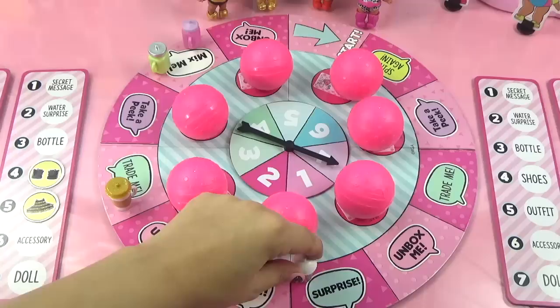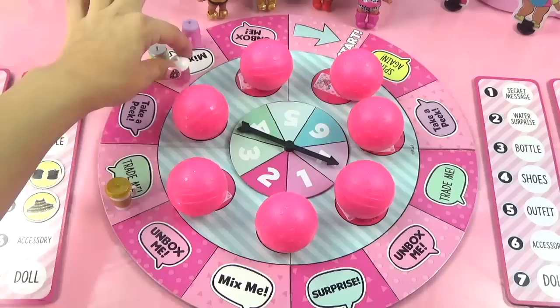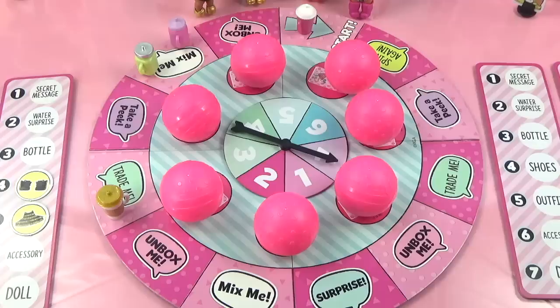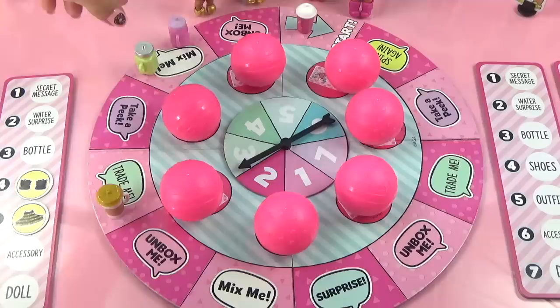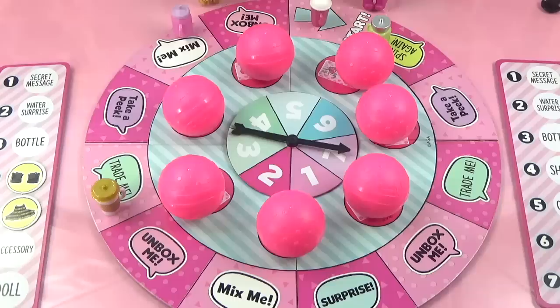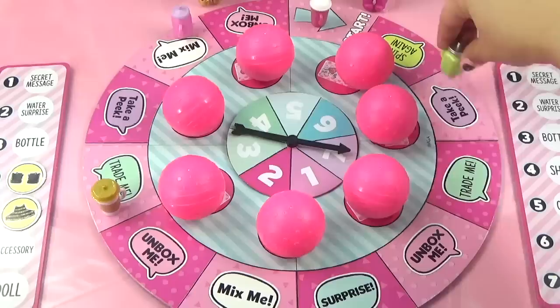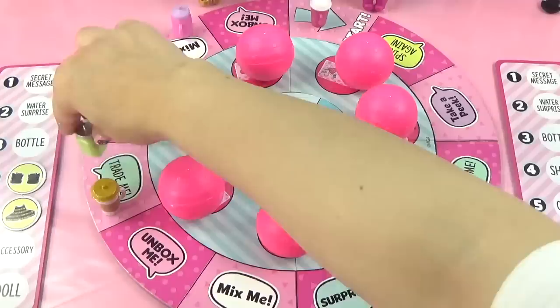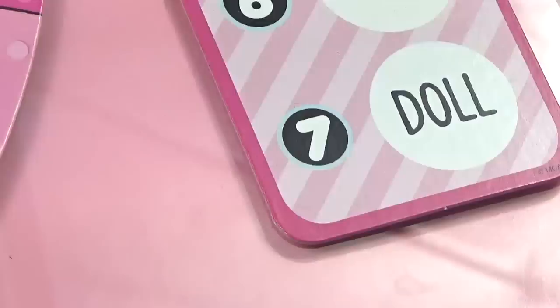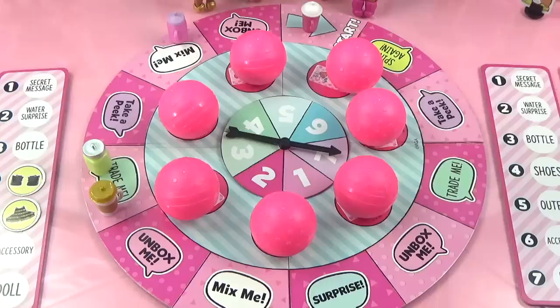Diva spins seven and moves all the way around back to the starting point - she doesn't land on anything. Coconut Cutie spins three, then gets to spin again and lands on seven, ending up on the Trade Me spot - but since she has nothing to collect yet, she passes. Poor Coconut Cutie is the only one without anything on her card. Press the thumbs up button and wish her some luck!